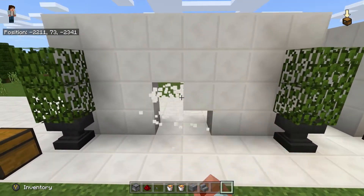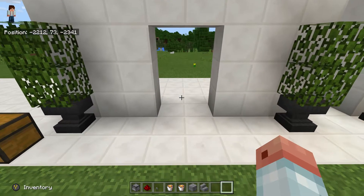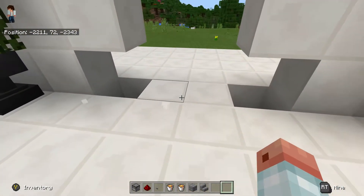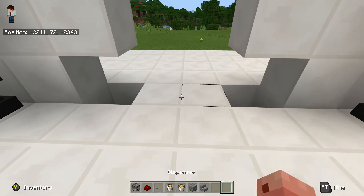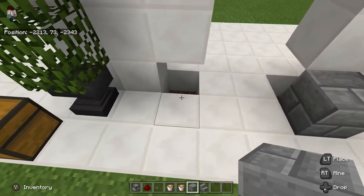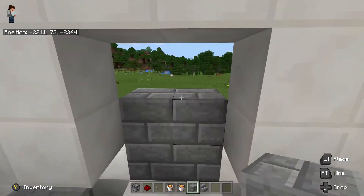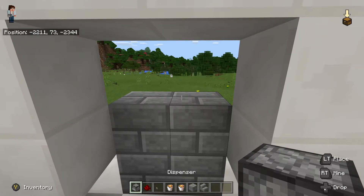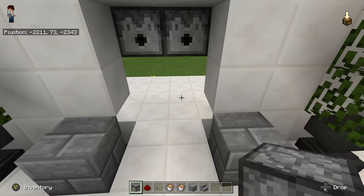So what we are going to do is punch out six blocks like so, and then take out one, two there and one, two there. Absolutely super simple — I am sure everybody can manage that. We are going to put in a couple of blocks there, put some temporary blocks there, there and there.